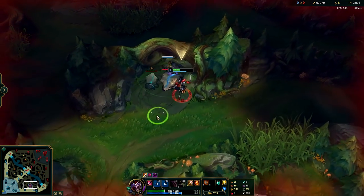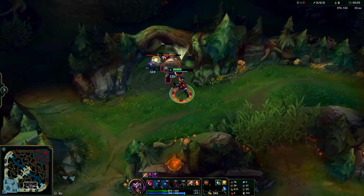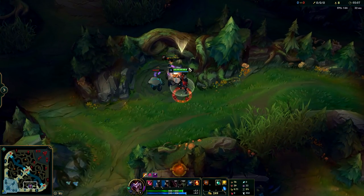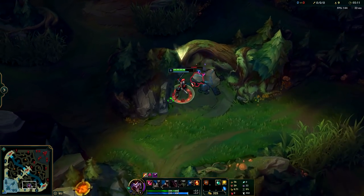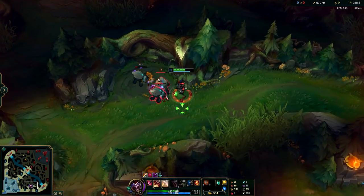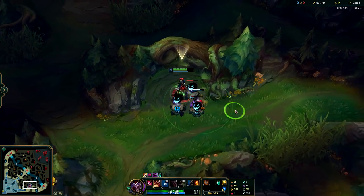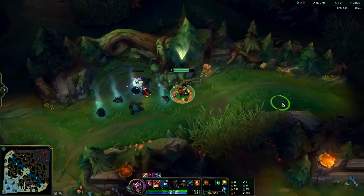As you approach the wall, immediately throw your box over it, then Q over and hit the golem in the back. It will hit you one time, but as it's going in for a second hit, your box will fear it and you'll be tearing it up. Make sure to be hitting the golems in the back every single time for the extra damage. Lay your next box when it comes off cooldown and it will shred the medium and small golems.